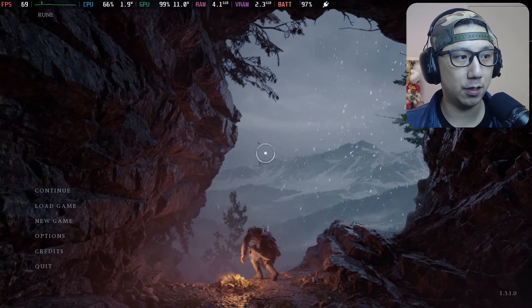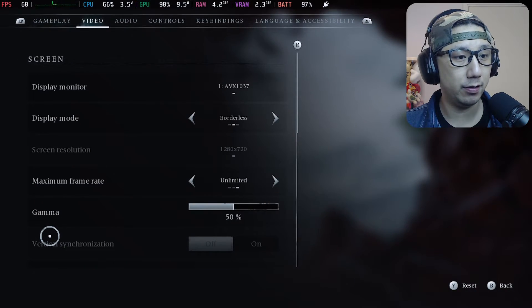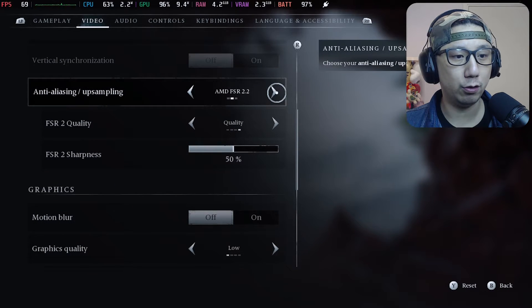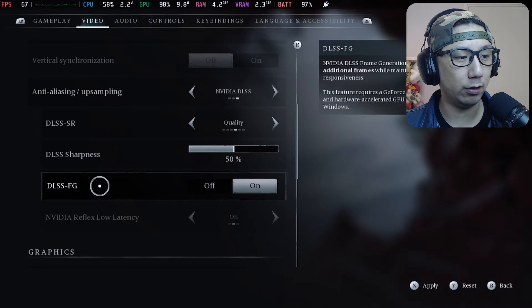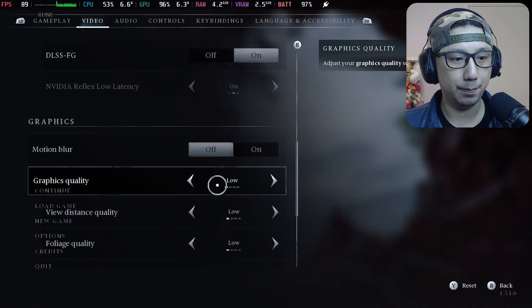Go to options and then video. Right here we've got a new option for DLSS — but this isn't really DLSS, it's because we've got the mod on, so this is actually FSR 3.0. Also here is the DLSS FG toggle — turn this on, apply, and go back.